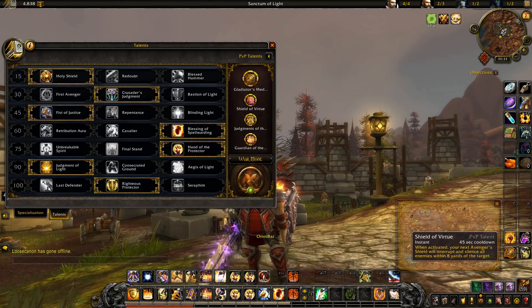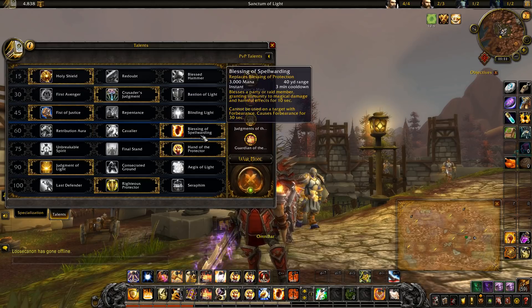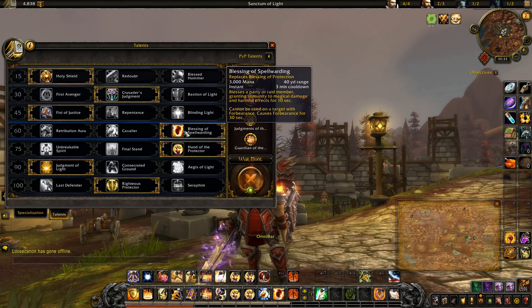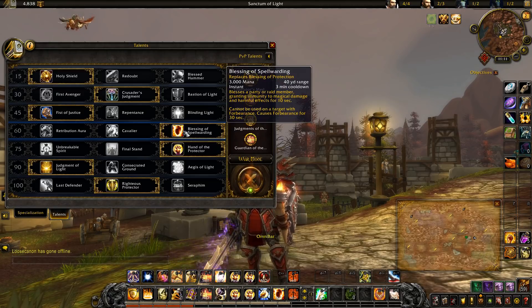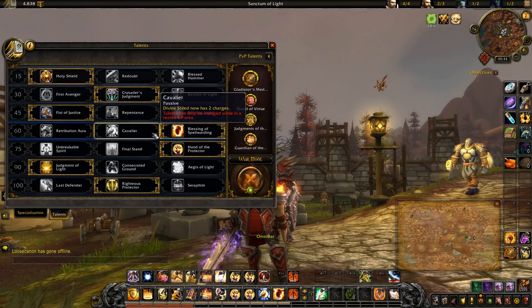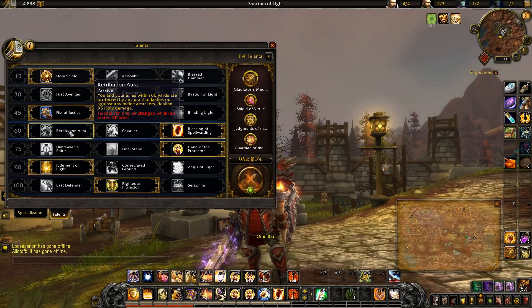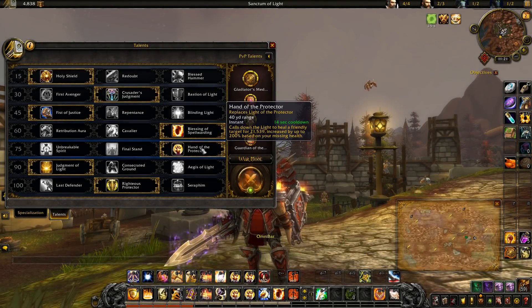Next I'm using Blessing of Spell Warding or Cavalier depending on the matchup. Spell Warding is essentially the magic version of BoP, so if magic damage is going to be more of a threat I'll always pick Spell Warding. However, if we're fighting double physical DPS — say a warrior and a hunter — I'll stick with Cavalier to keep that BoP and have more mobility, which seems more useful than the very weak Retribution Aura.